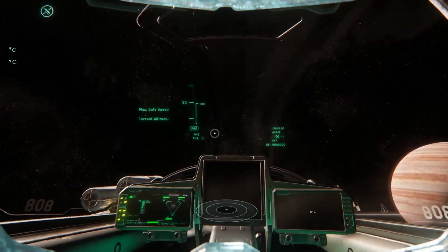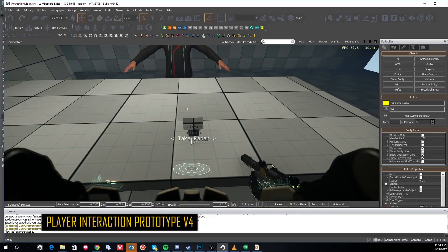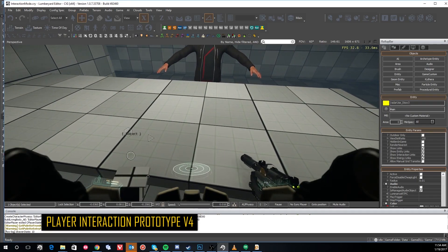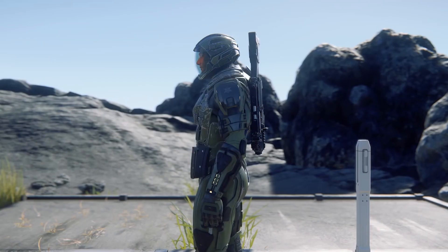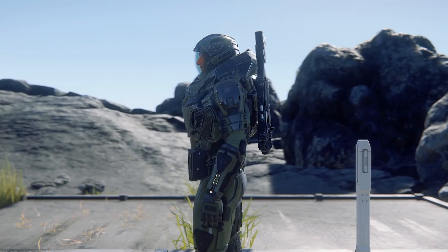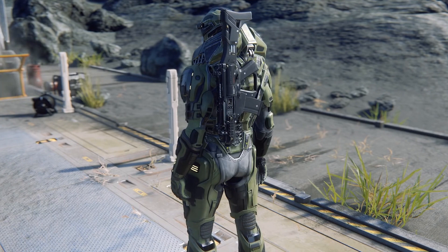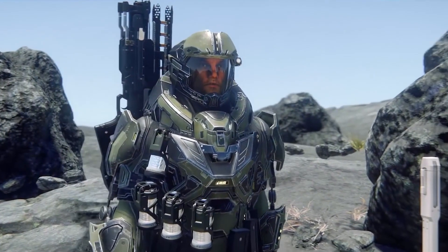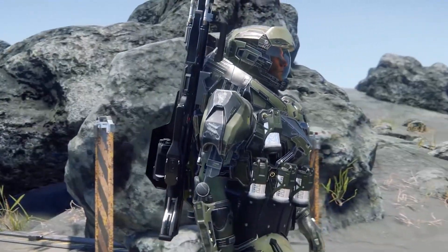You're also going to be able to stow items, which will be based on your clothing. For example, stowing a small radar would take up one of your inventory slots — if you have cargo pants, that would be one pocket used up. If you have no spare pockets you'd have to carry it in your hands. There won't be a traditional inventory; instead you'll have physical places on your body like pockets and attachments, rather than the unrealistic system in many games where you hold thousands of items.